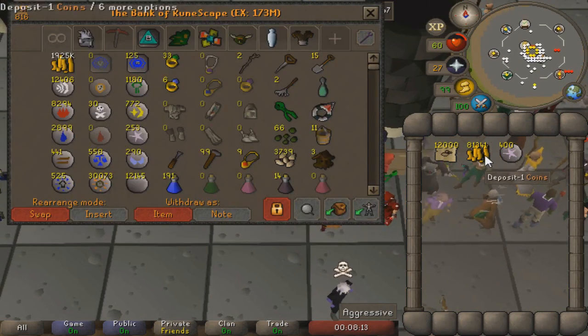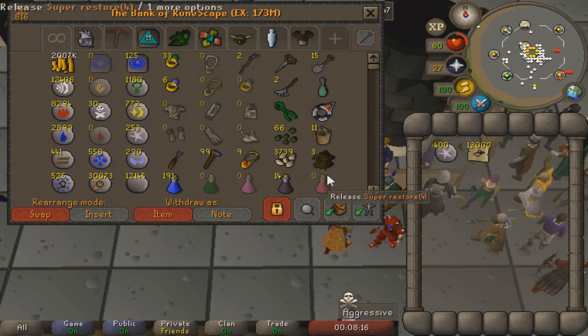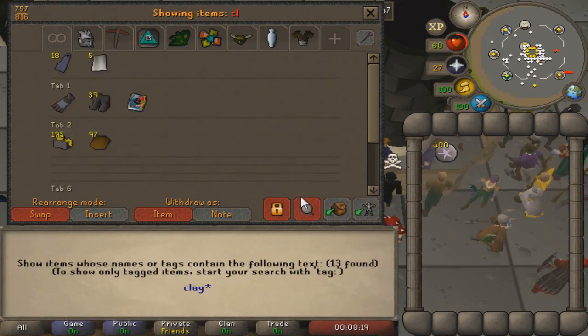You will need to have completed the Lunar Diplomacy quest because we are going to be using the lunar spellbook, and also you will need to have completed the Dream Mentor quest to unlock the humidify spell. The humidify spell requires level 68 magic to cast and I would also recommend a steam staff or a steam battle staff.